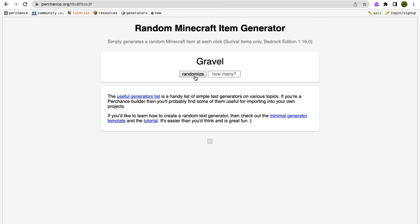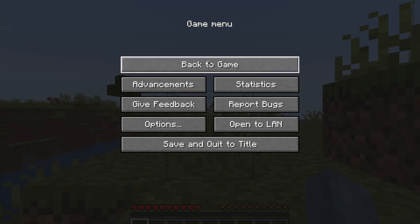Hi, this is Minecraft item finder. I have one hour to find as many random items as I can. Okay, let's see what it is — Powered Rail. Okay, and I'll start going right now.